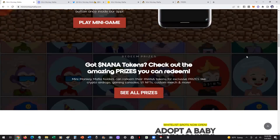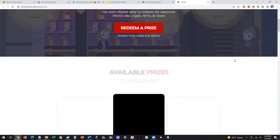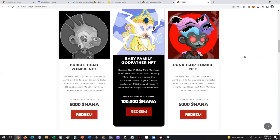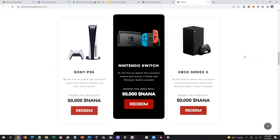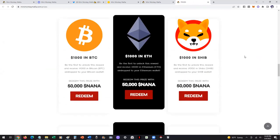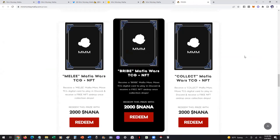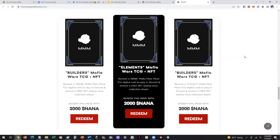Then we have the NANA token prizes. I'll give you a little preview of the prizes page. This shows you all the different things that you can claim with your NANA tokens — everything from NFTs from our original collection, one-of-one NFTs, gaming consoles like PS5, Nintendo Switch, Xbox, even crypto like Bitcoin, Ethereum, SHIB — my personal faves — and our trading card game. We have an NFT collection coming out that also coincides with our trading card game.